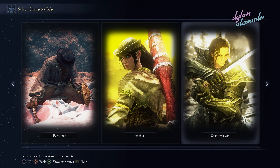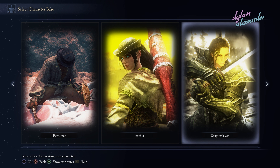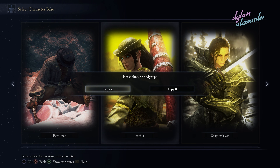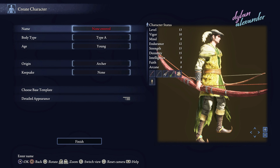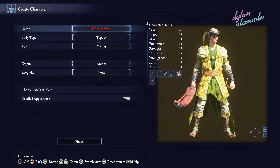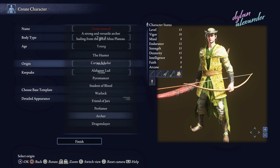First things first, we've got two new classes: Archer and Dragonslayer. These come with some overhaul changes to the gameplay in general, or just new armor and weapons that I will talk about later. The Archer starts with a great bow and a long bow, as well as 255 great arrows and 255 poison arrows, and the Arrows Reach Talisman.